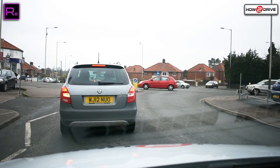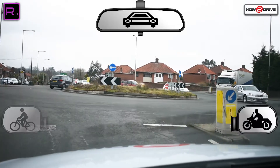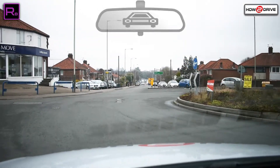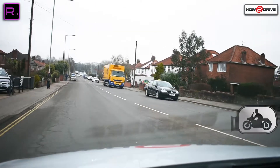On approach to this roundabout, notice that the lane is just wide enough to support one car so we're going to keep to the centre of our lane, marked by the green area. Into the roundabout — check centre mirror, left mirror, left signal. Position to let the blue car and the silver car know that we're leaving the roundabout.